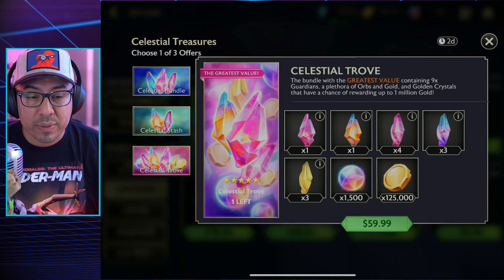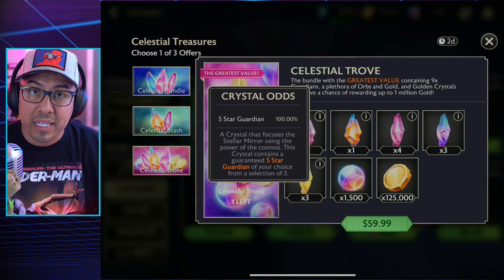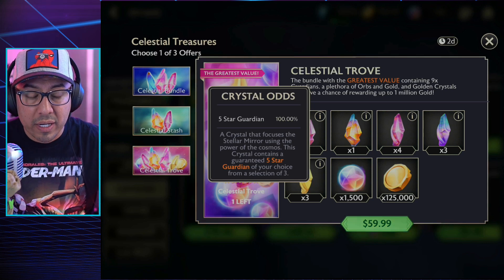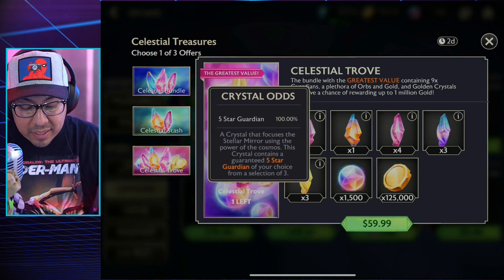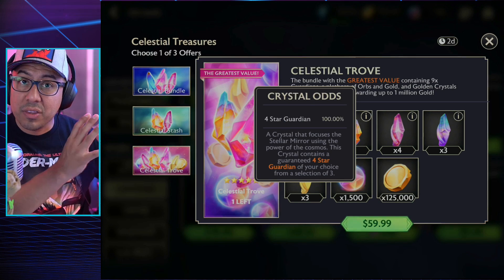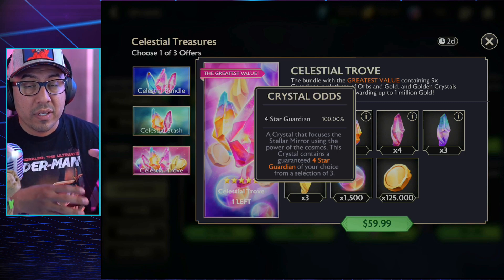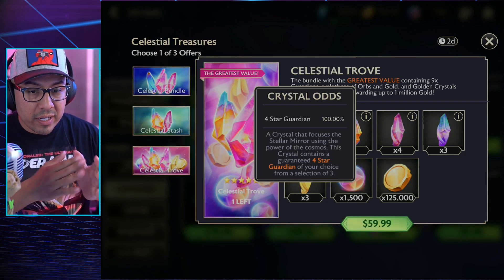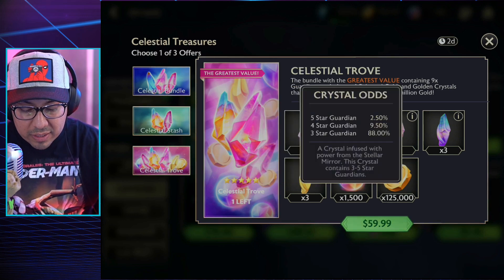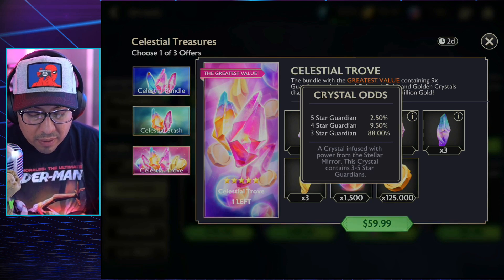The biggest and best value is basically a five-dollar increase over the previous bundle. You get the same selector five-star guaranteed where you choose one out of three. But the second crystal gives you a guaranteed four-star instead of just a chance at one. I think that has a lot of value — you're guaranteed that four-star whatever it is.